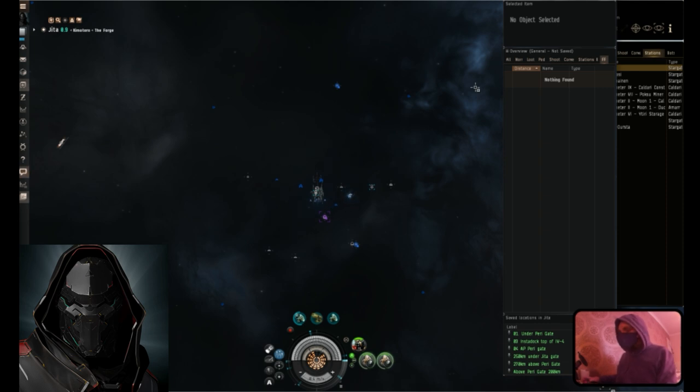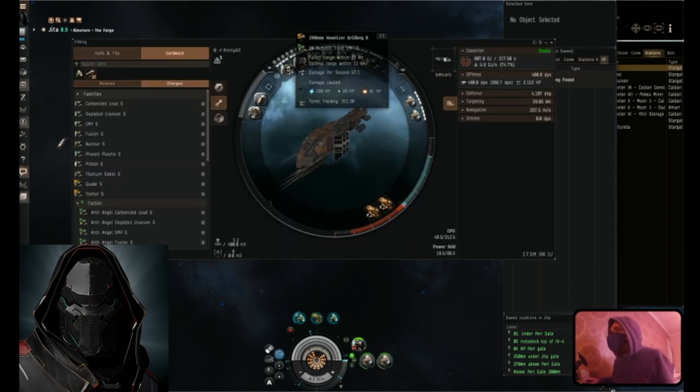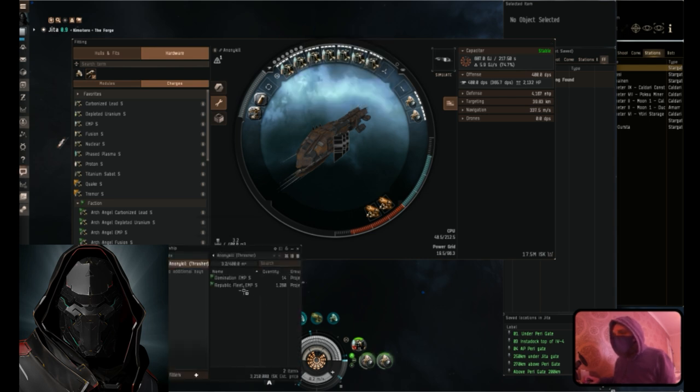Before I do that, let me show you my fitting. Seven 280mm howitzer artillery IIs with Republic Fleet EMP small ammo. Normally if I'm ganking I would use the Domination EMP small, but that's really expensive - for 14 of them it's 2.5 million, whereas for 1,260 Republic Fleet it's only 680,000 ISK. While I'm experimenting I'm using the cheap stuff - it should still give me a good idea. I've also got two cheap sensor boosters, two gyro stabilizers, and a couple of rigs that increase gun damage and power grid.